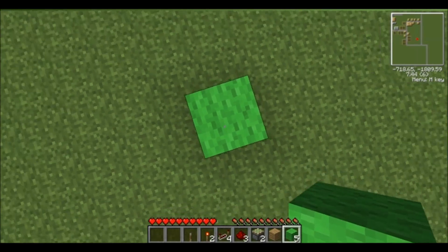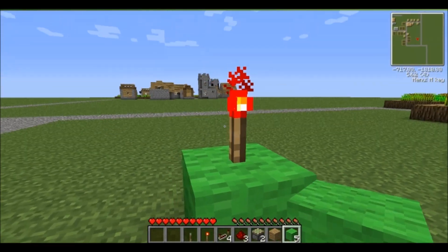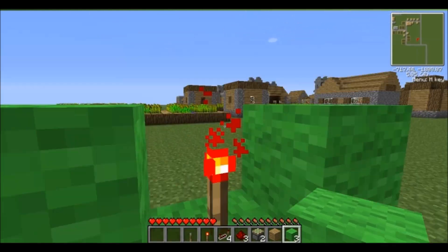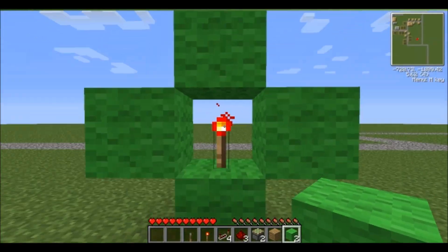First, you're going to need to place one block, and then on top of that you're going to put a torch, and then you're going to put a block on two sides of it, and then above it, so that it's like a ring around the block.